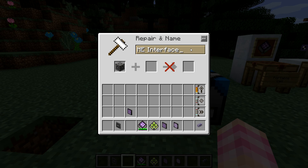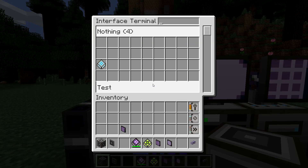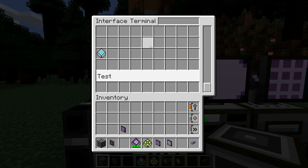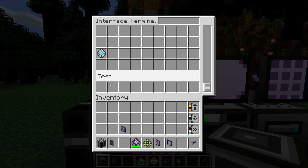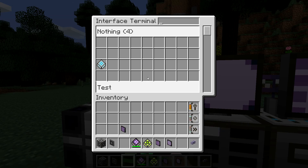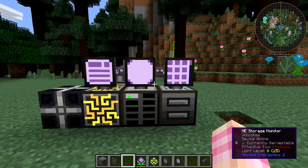For example, I'll name this ME interface 'test.' You can also use the inscriber for this, but you'd have to make an inscriber nameplate. Now 'test' shows up in the list. So the interface terminal lets you keep track of your interfaces and what patterns are in there — quite useful if you've got a large auto-crafting setup with a lot of interfaces. I'd highly recommend naming your interfaces according to what machines they're attached to. You can also use the search box to search by name. That's the interface terminal — quite useful.